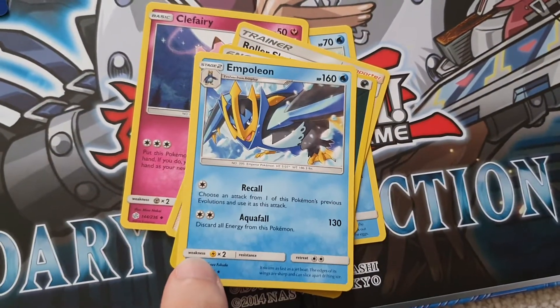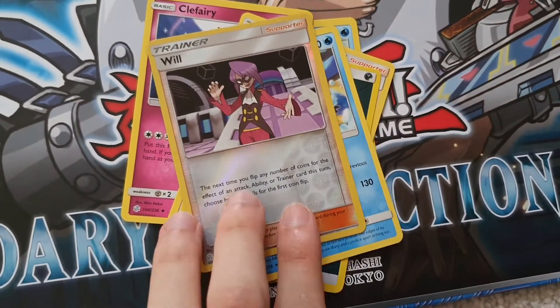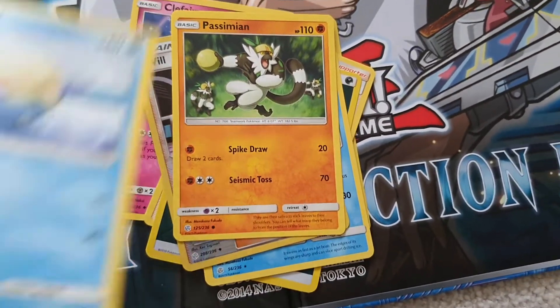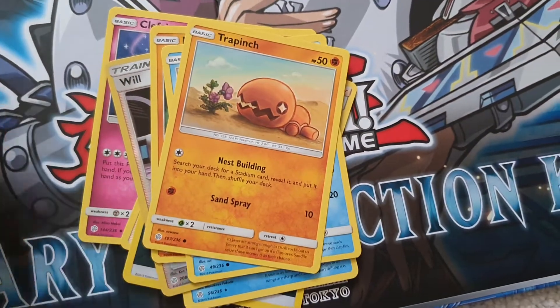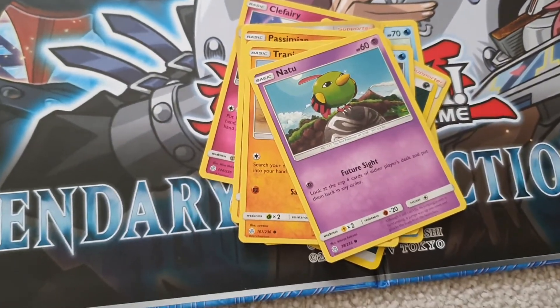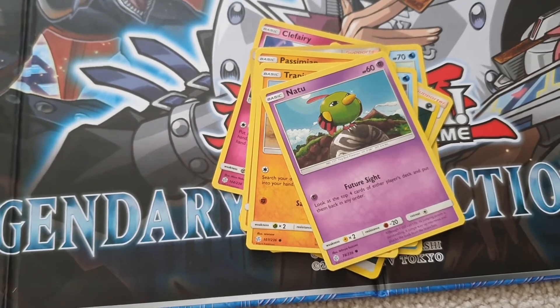Nintendo. Come on. Poleon. Nice. Will. Shiny trainer. Come on, man. Passive Main. Sveal. Another Trapinch. No, Nintendo. Natsu. Man, I cannot believe that.